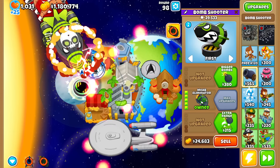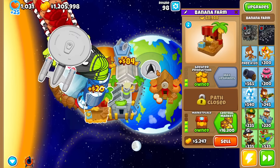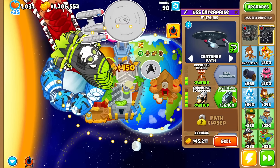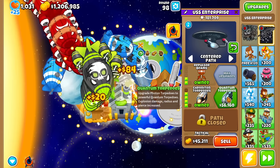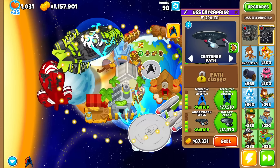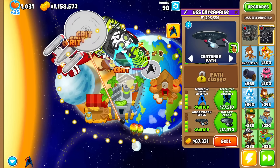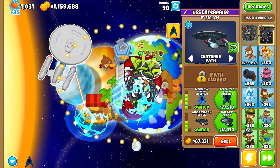Works for the Elf too. Let's sell it and check out tier 5. Quantum torpedoes — 56,000. Explosion damage, radius and pierce increased. Very nice. We've turned the ship nice and blue — in my opinion, a much cooler-looking color for this tower.